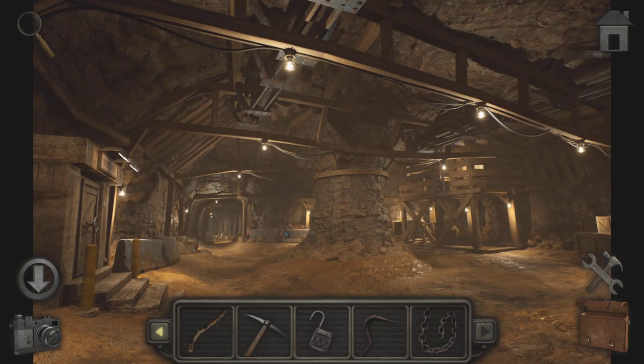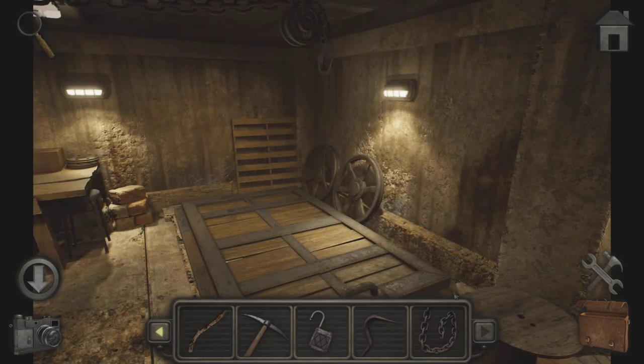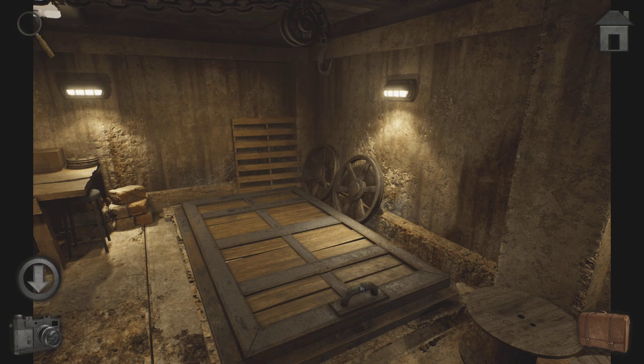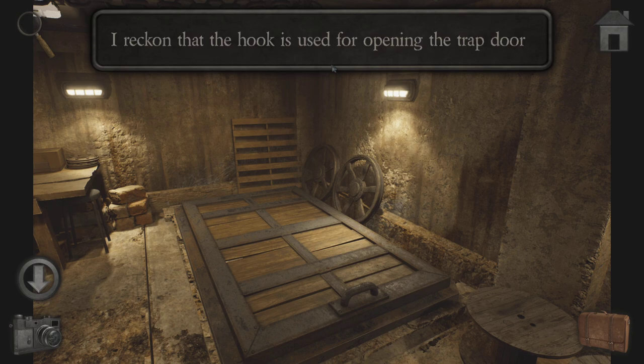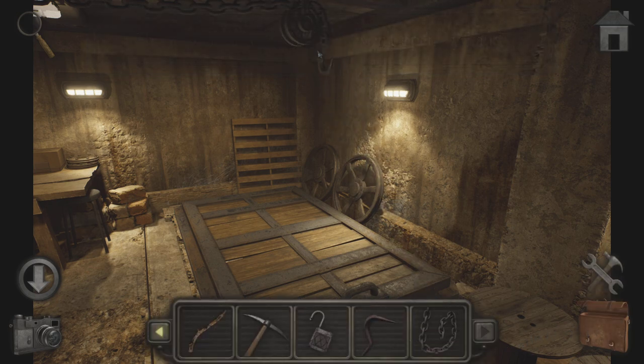Go back to this room. I reckon that hook is used for opening the trapdoor. Can I add the chain to it?